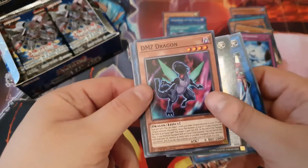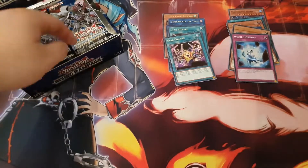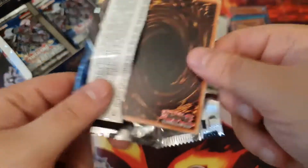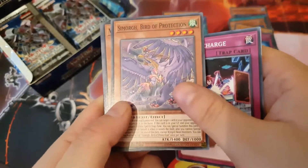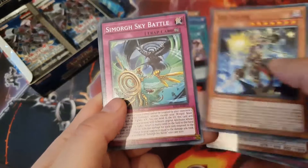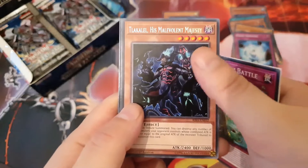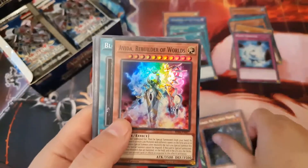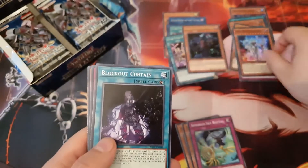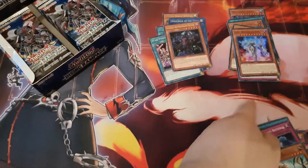FA Number 29, Mannequin Cat, DMZ Dragon — this is another good card. We're just gonna go down the right-hand side now. Draw Discharge, some more Bird of Protection, Vote Tester, some more Sky Battle, Tackle, Malevit Majesty, and I Read a Rebuild — nice I guess, it's pretty much useless but yeah.